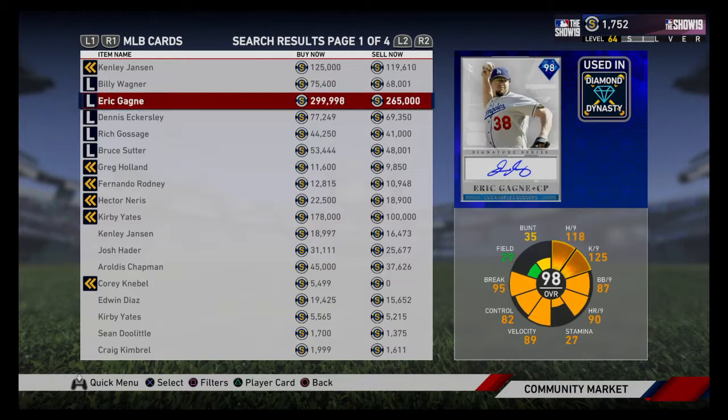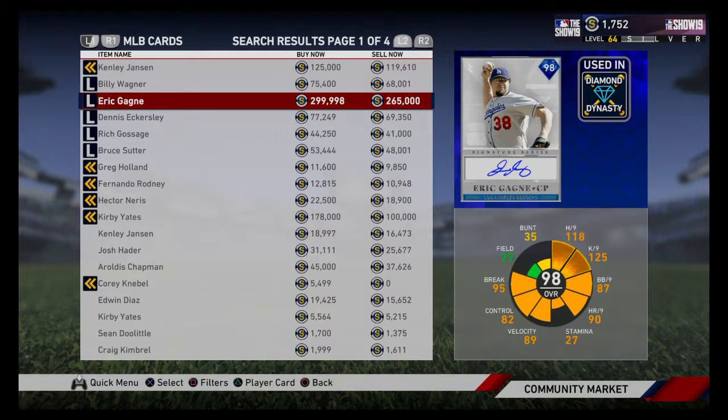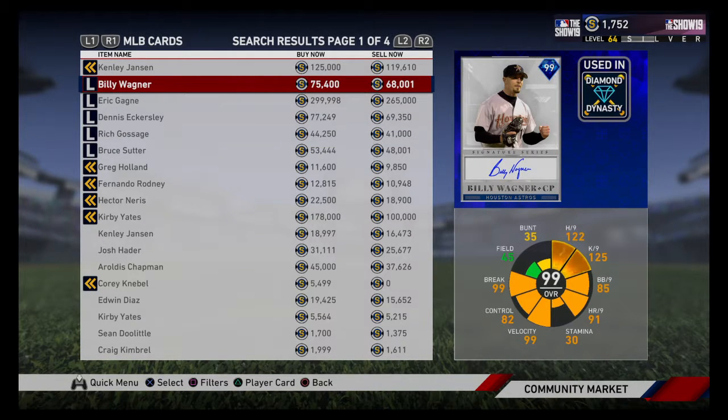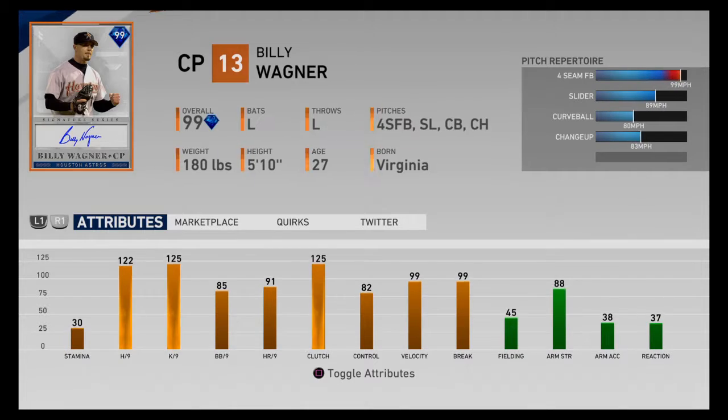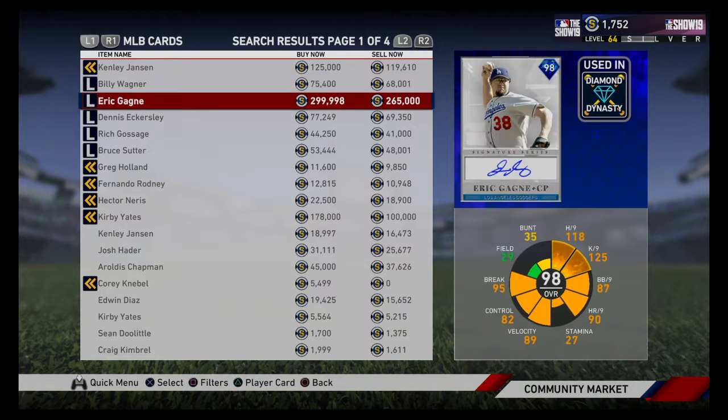Moving on to closing pitchers — there are definitely a lot more options here, almost a full page of golds. For the number one closer, who do I think is the best closing pitcher in the game? I think it's this 99 Billy Wagner. He's only selling for 75K and he's in that fourth inning program — so if you need a reliever out of that fourth inning pack, you can take this Billy Wagner over the Ripken and McCutchen. Those are the best per-nines in the game. Absolutely amazing. He's got 99 velocity, 99 break, and the four-seam, slider, curveball, changeup is an amazing mix — hitters will be jumping all over the place.